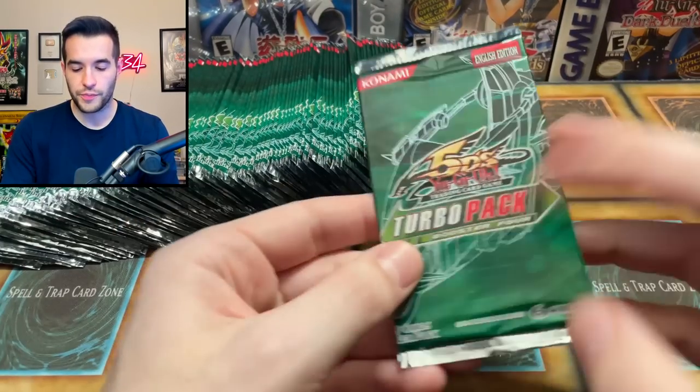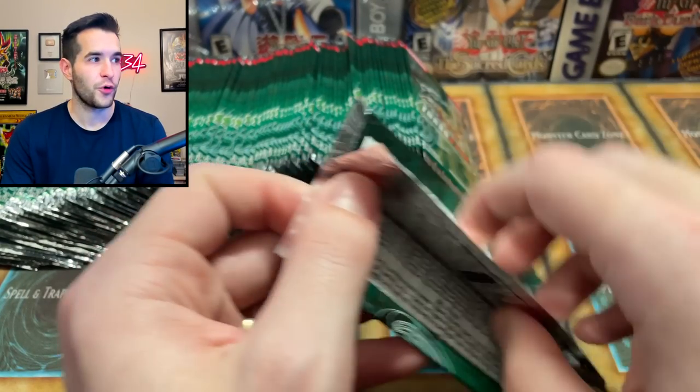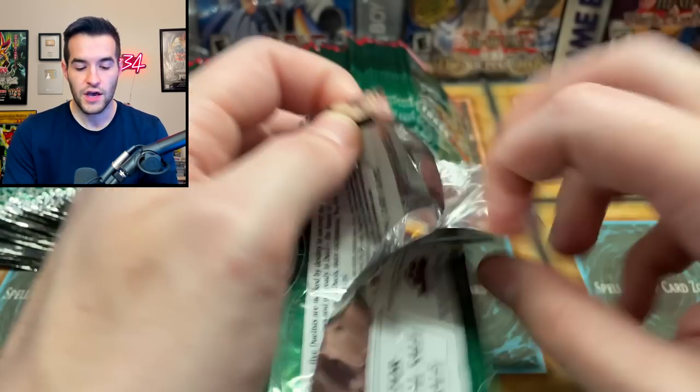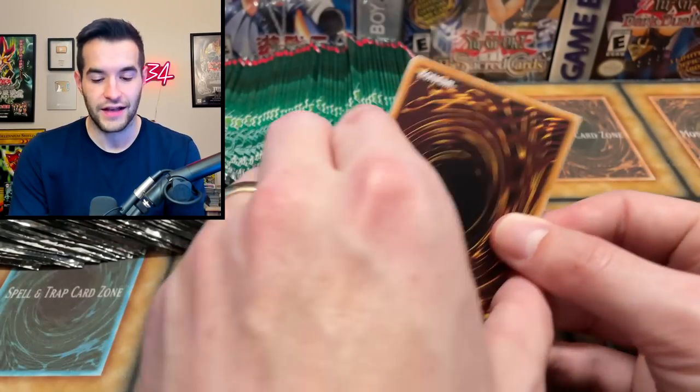All right, let's get right into it. We do have 100 packs. Let's see if we can pull that Deep Sea Diva Super Rare — that is really what we're looking for. Then of course the Trigodia Ultimate Rare is pretty awesome as well. Both are great Edison cards, and Deep Sea Diva can even be played in current meta sometimes.